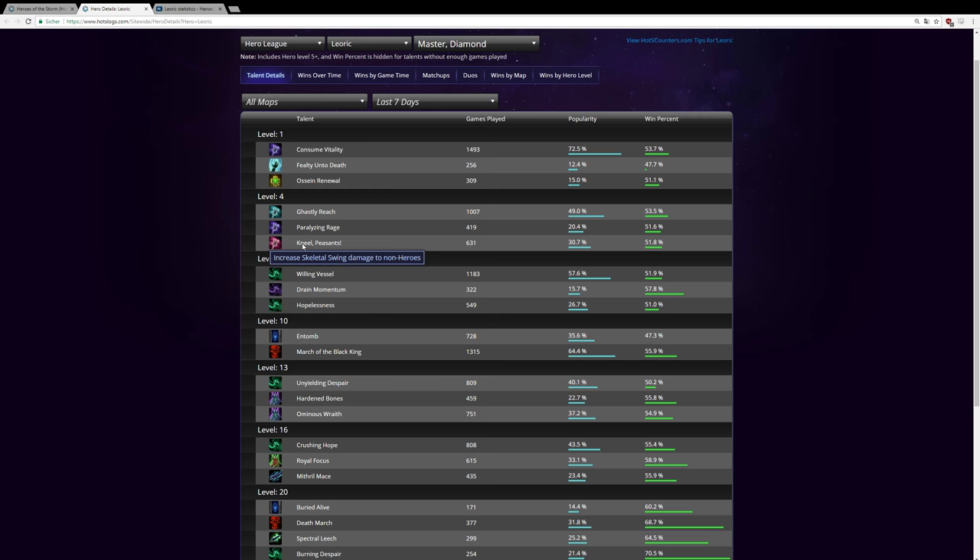At level seven all the talents are actually very good — pick and choose depending on who you're playing against. Extra healing can be helpful against lane bullies like Zagara. Dreadhold's movement speed has the highest win rate but is picked in very few games so it may be skewed. Hopelessness is what we're going for — it increases the range of Drain Hope, helping you stay in contact with enemies.